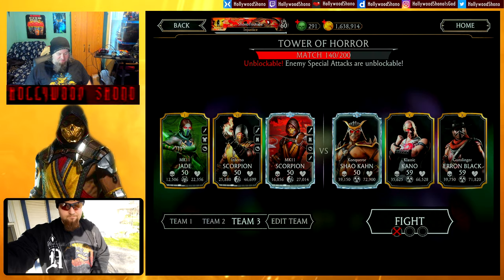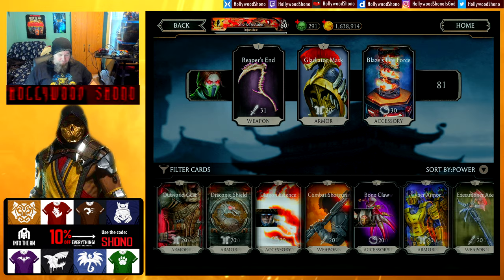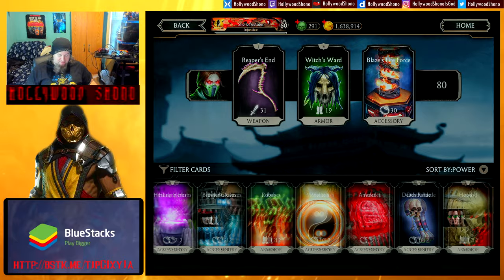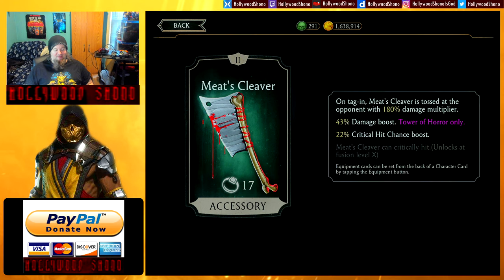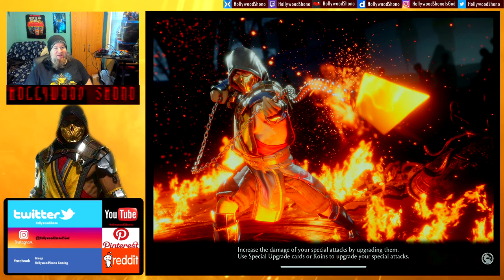Now that we have enemy specials Unblockable, let's actually swap out the gear on Jade. We're going to throw on the Reaper's End, throw on the Witch's Ward, and put on the Meat Cleaver — Meat Cleaver gives you a decent damage boost and a 22% critical hit chance boost, great for the lethal. We're running a test here, so we're going to use this with Jade and see how much better she gets with that gear.